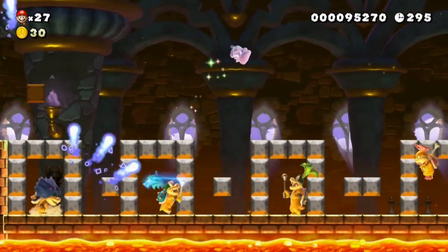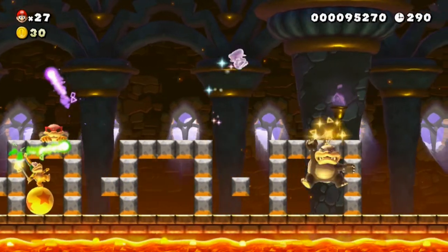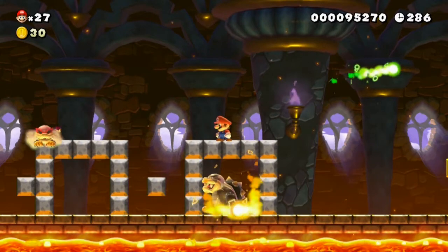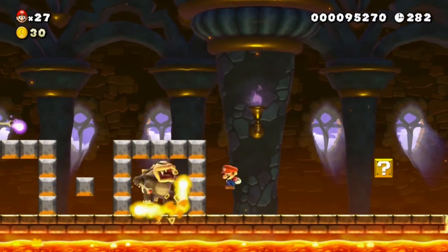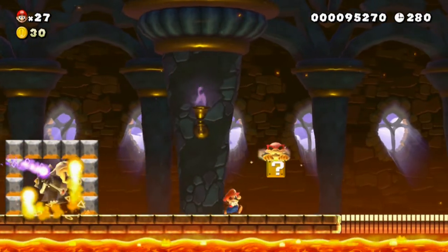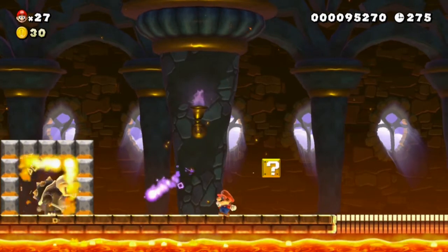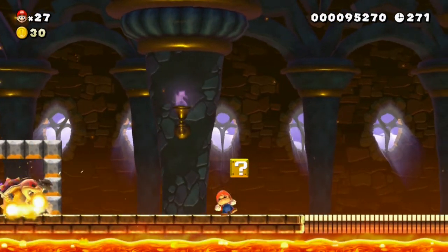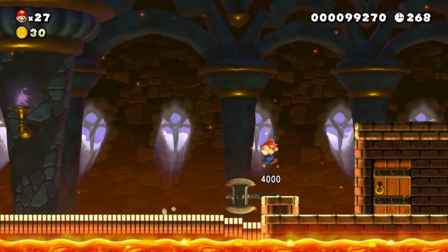We've got Roy who can teleport to other places, and Morton - he jumps on the ground and shocks you, and also has fireballs going around. He can appear literally anywhere - he appeared out of the question mark block right there.